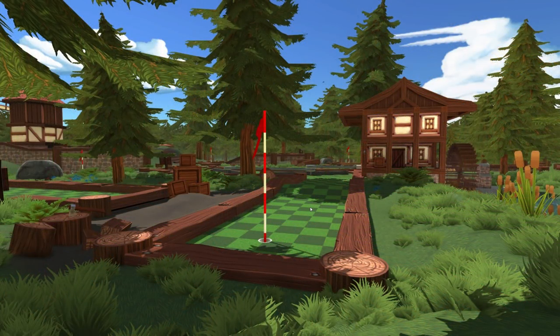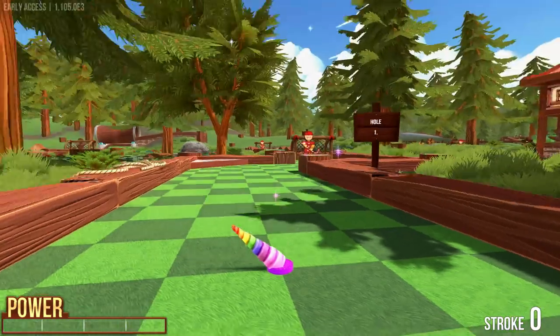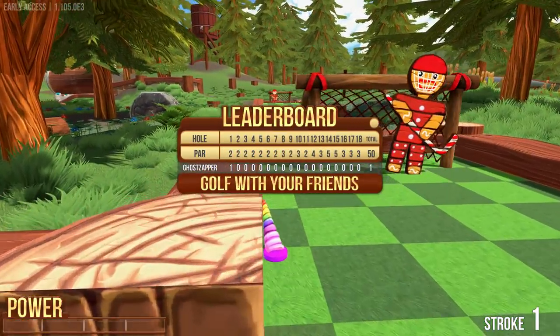Hello, today we're going to mess around with Golf With Your Friends — a guide for the hockey mode on Forest. We're going to go right over here, this exact spot, full power. We just want to make sure that our goalie is not on the right side when we actually shoot it.